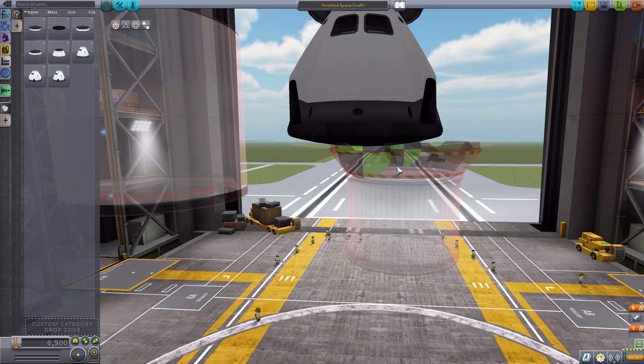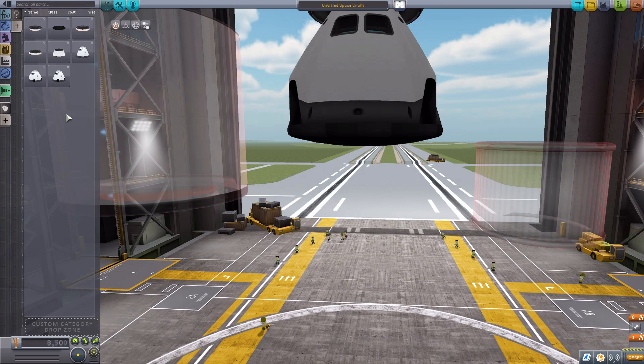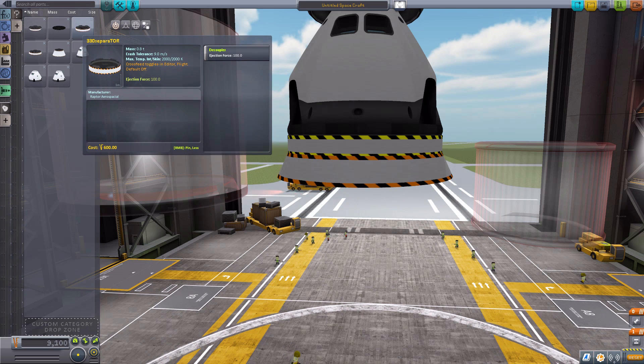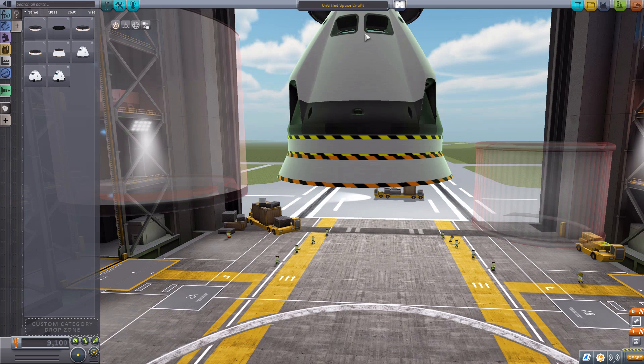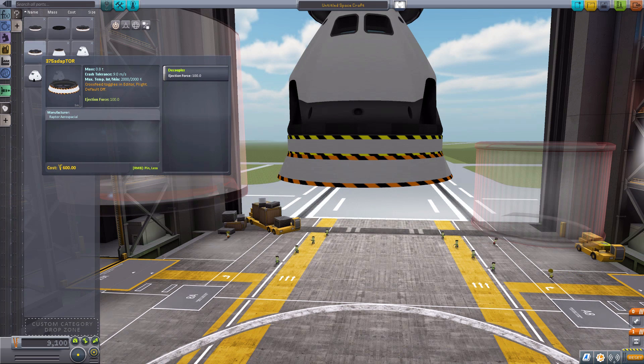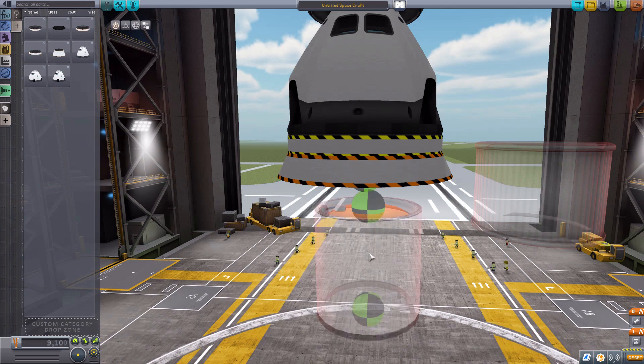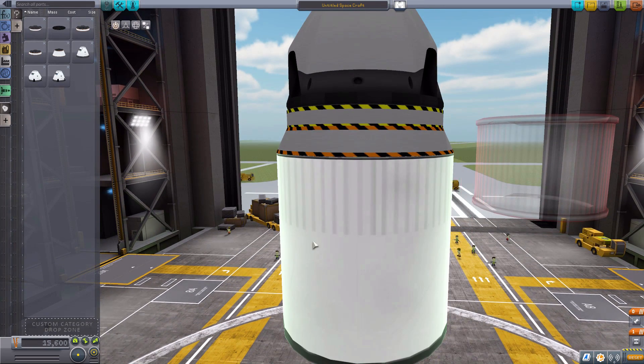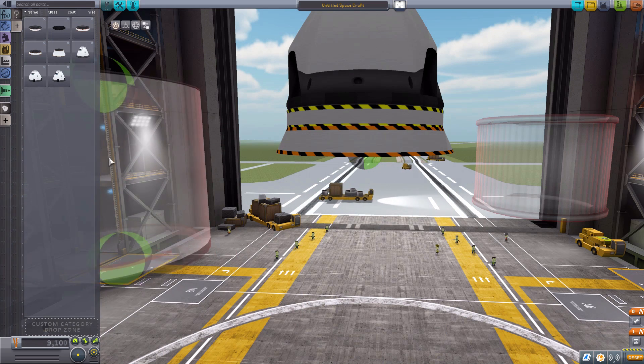The next one we have is a 3.75 meter adapter. And I just realized the name — 330 Separatore — so the size of the ship is 3.3 meters. That makes sense now, that took me far too long to understand. So that's a 3.3 meter size radius, and with this 3.75 adapter we go up to the proper 3.75 meter size. So we can click that on perfectly fine — we go from a smaller ship to a larger one, which is quite cool.